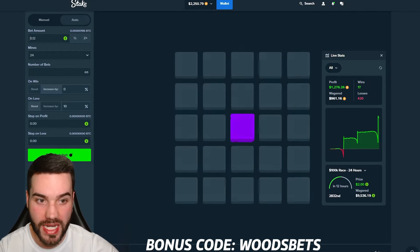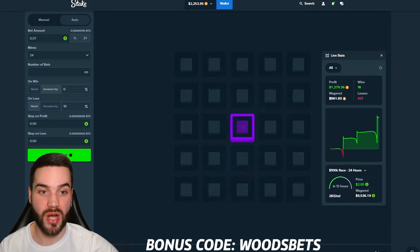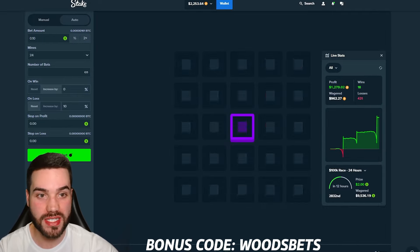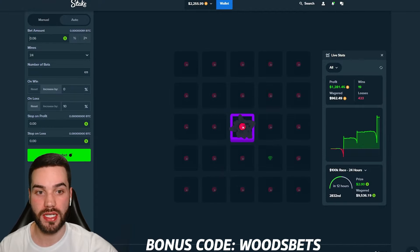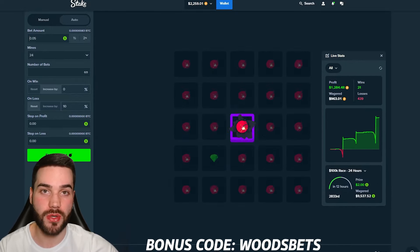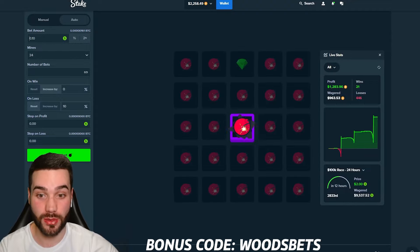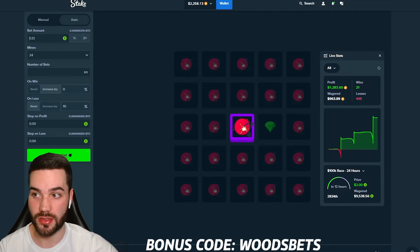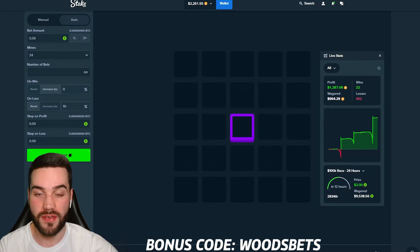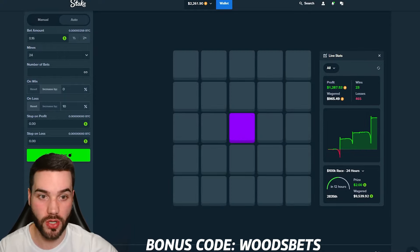$1,200 profit is insane. We have around 440 bets, so we're going to do around 60 more — that'll be 500 bets. $1,300 profit with under $1,000 wagered — absolutely insane for a low risk, high profit strategy. I have not seen anything like this where our wagered is less than our profit. I've done a bunch of dice strategies, limbo strategies, even a bunch of mine strats, but so far this might be the most consistent, especially low risk. I know it's kind of ironic that it's low risk and 24 mines, but it works.